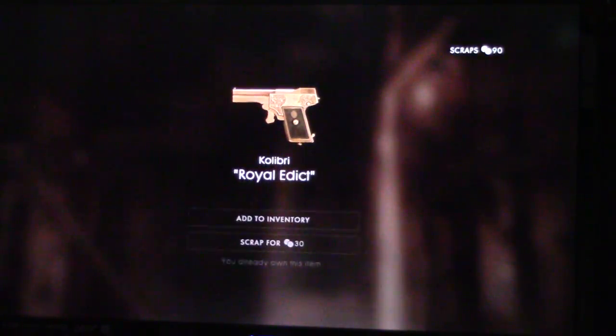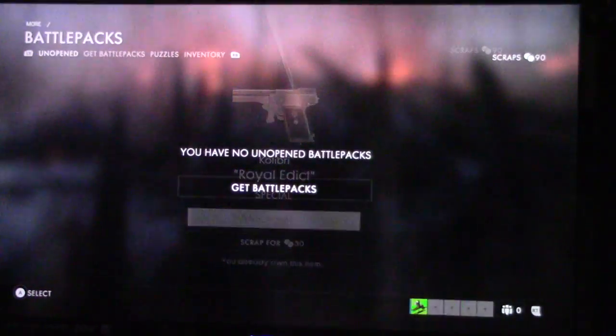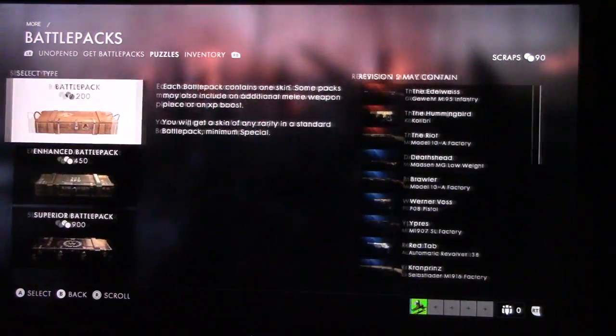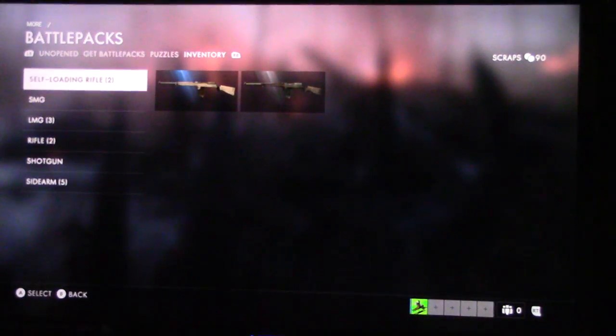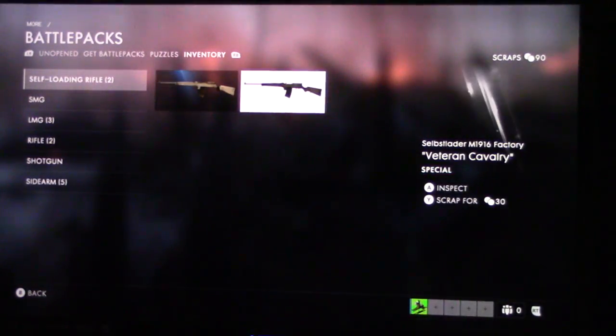Yet another teeny gun - we have a like said a clearance on noisy crickets. Let's have a look at our inventory here. South road - we got the distinguished M1916. Wish we could click and rotate but, so pretty cute.